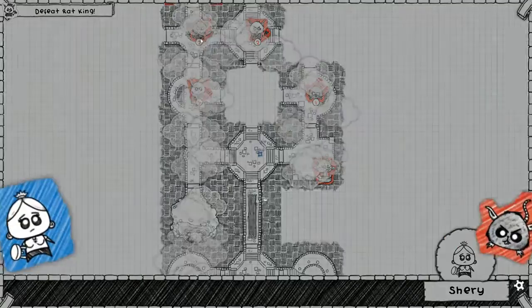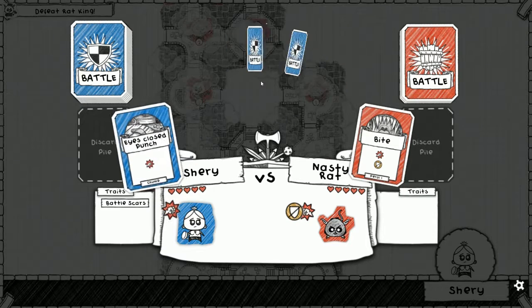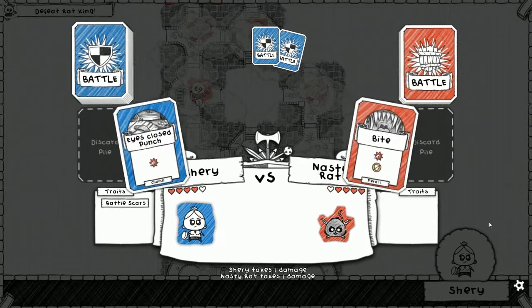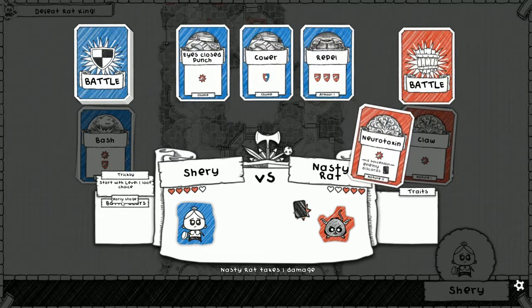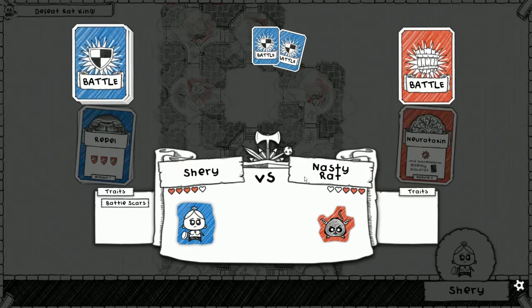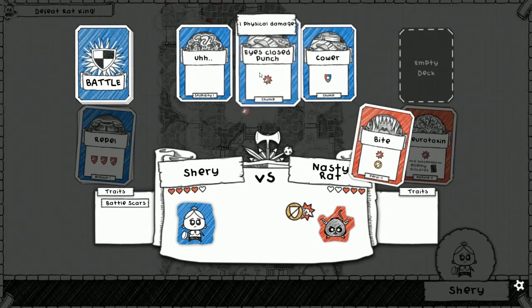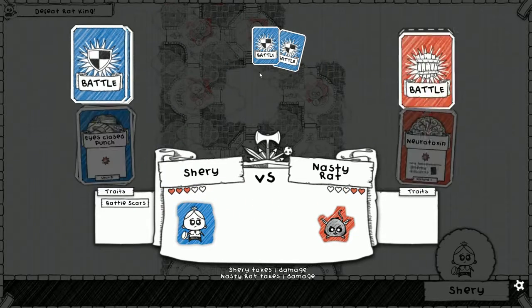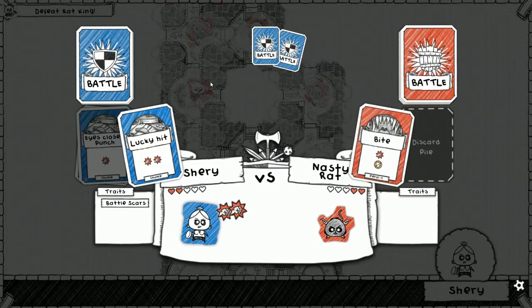Gnolls are somewhat better than the rat men. All right, nasty rat. Here we go. Bite — unblockable. Ice close punch. In there's claw. Let's block. Block and attack. Battle scars — that's the ability we got. We need to block this. I mean, I can use this. They're both the same, more or less, against the rats. Unblockable. If it's unblockable, that's an ice close punch. We might as well just hold. Can't be blocked. Here's Lucky Head. Game's over. Go away, you nasty rats.